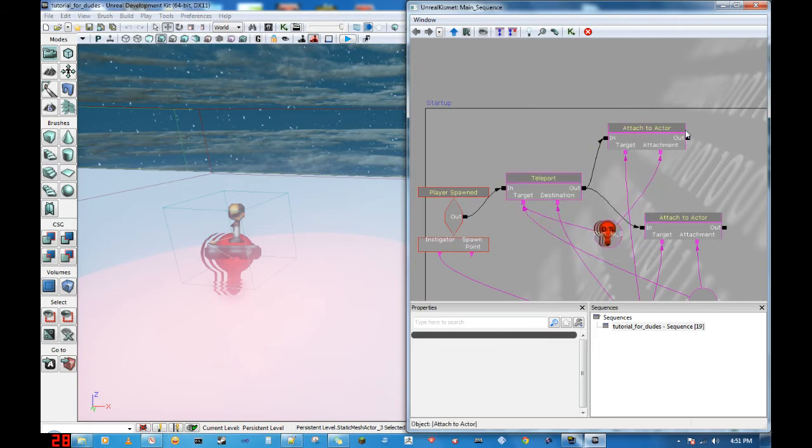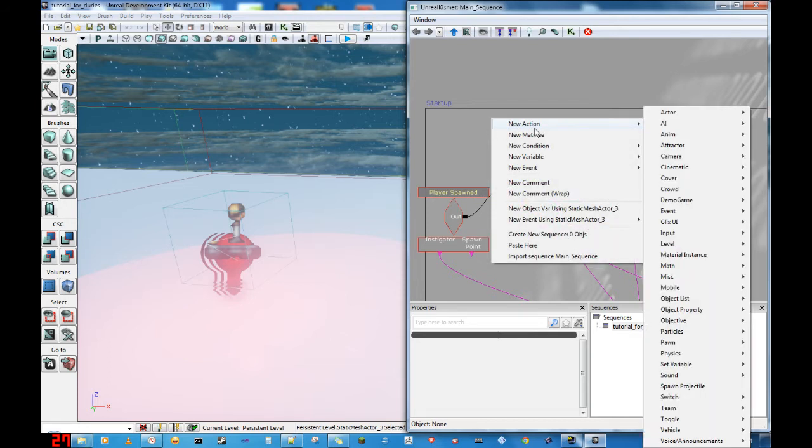Teleport — if you see things that have an input, an output, and variables that you can attach to them, they're usually under the action.